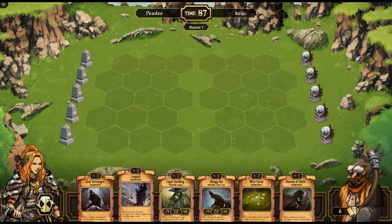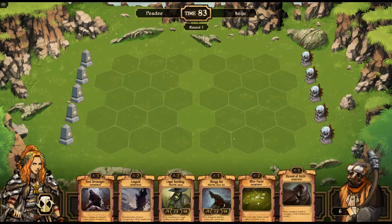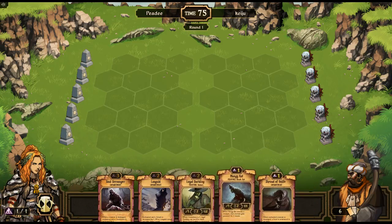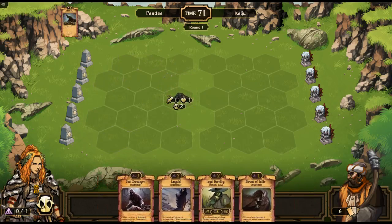Let's see: Shroud of Unlife, Soul Scrounger — oh my goodness, I want a lot of these. I hate to, but I'm going to get rid of Mire Curse for now and put out a Mangy Rat just for good luck, then end the round.